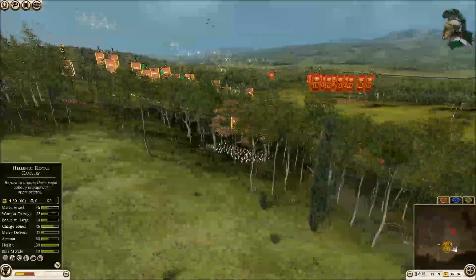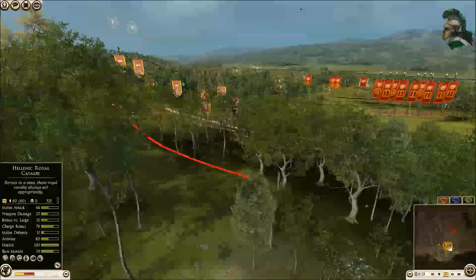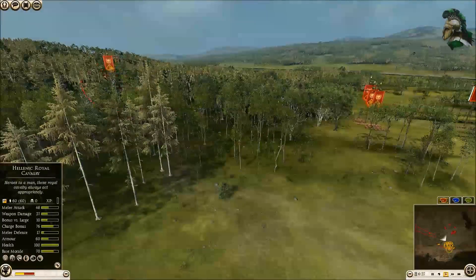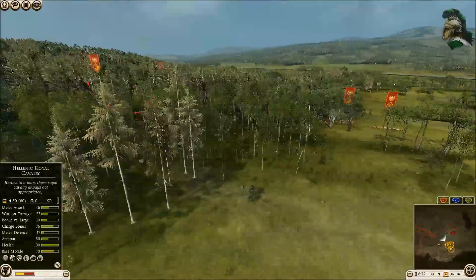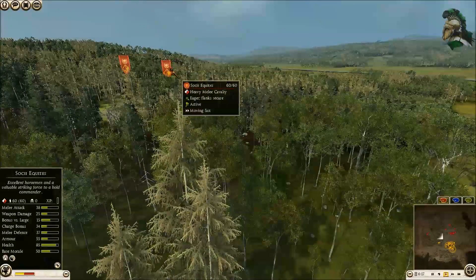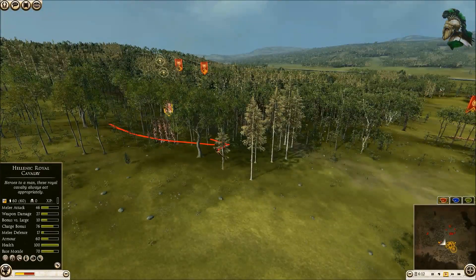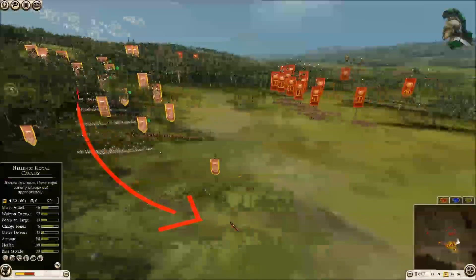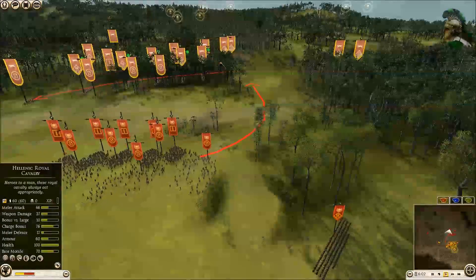I bring my Athenian cav and citizen cav back down here, so they've got a group of four. I realize he's bringing his cav together — I think he's got three or four. There they are — four Soci Equites. I bring my cav around here just in case. Then when I start moving my army down, he doubles back and heads down to exploit the gap I've left.